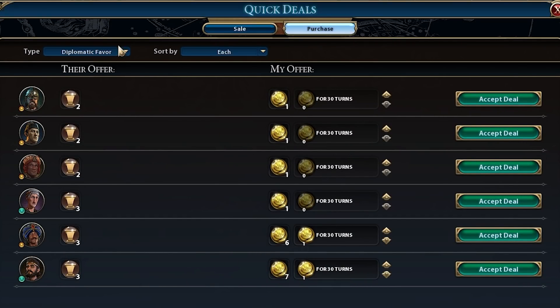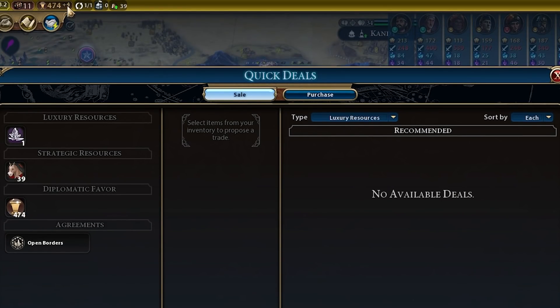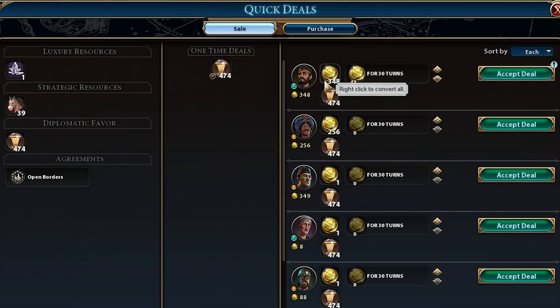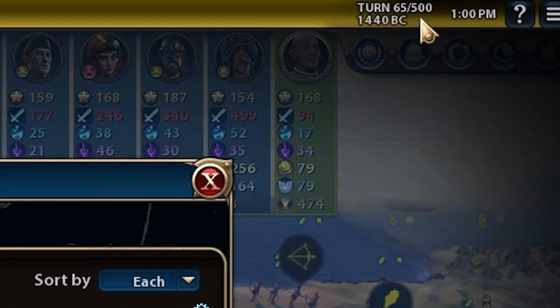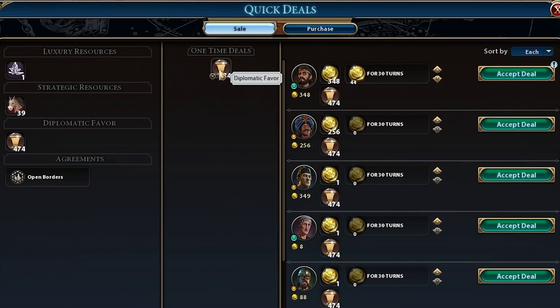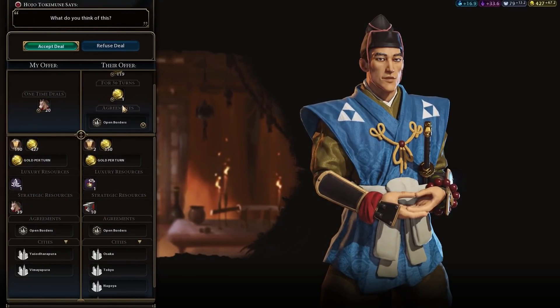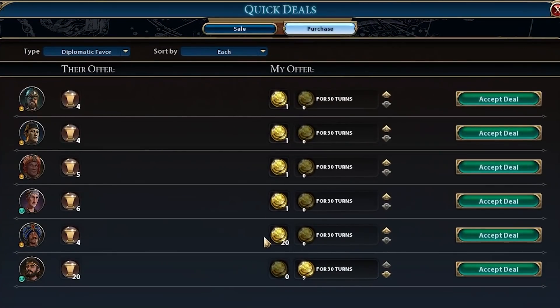So what you can do — as you can see, we have 4 diplo favor per turn from our tier one government. But I have accumulated 400 diplo favor, which is probably around 450-460 diplo favor just from scamming the AI. We can go ahead and start selling it back to them for as much as they're willing to give us. Cyrus is willing to pay 348 flat gold plus 44 gold per turn at turn 65 — literally all of his available gold — for just over half of our accumulated diplo favor. That just shows you how strong scamming the AI is in the early game.